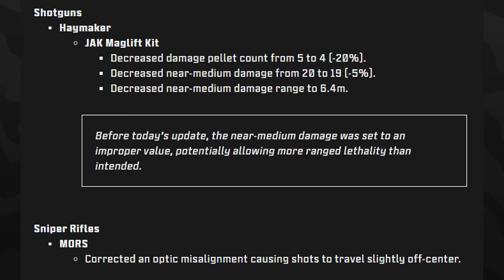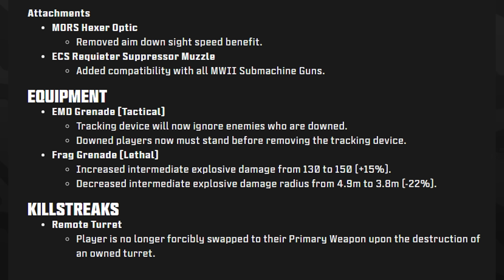For SMGs: the RAM-9 had minimum and maximum hipfire accuracy decreased by 10%, and ADS time increased from 200 to 220ms. The Striker 9 can no longer ADS while sliding without a tactical equipped. The Striker had ADS time decreased from 215 to 204ms and bullet velocity increased from 540 to 570. The WSP Swarm received a slight flinch resistance decrease. For shotguns, the Haymaker Jack Maglev Kit was nerfed — pellet count from 5 to 4, near-medium damage from 20 to 19, and damage range reduced to 6.4. The Mors optic misalignment was corrected, the Morse Hexer optic lost its ADS speed benefit, and the ECS attachment gained MW2 SMG compatibility. The EMD grenade tracking device now ignores downed enemies, and frag grenade intermediate explosive damage was increased while the radius was decreased.